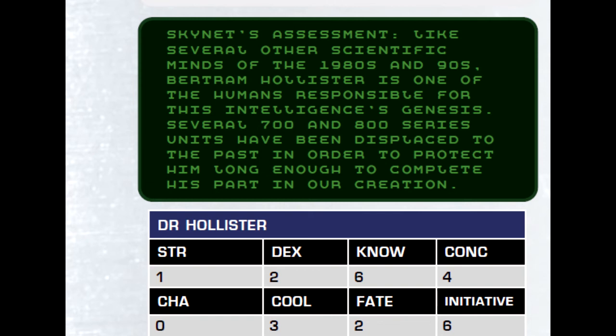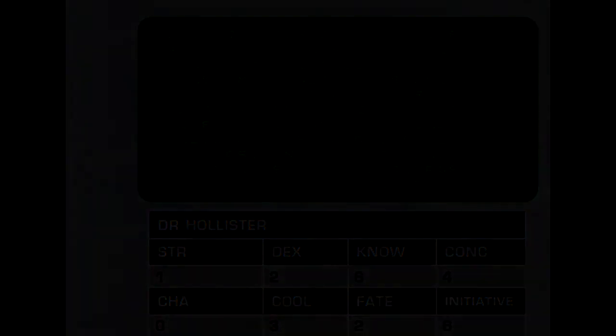A good idea if you want to continue with a scenario connected to these events would be to turn the dead scientist into a cyborg — perhaps that's how this character survives and Skynet comes to fruition or exists as the player characters know it in their particular timeline.